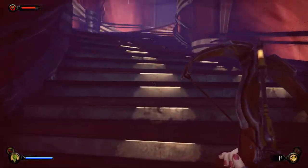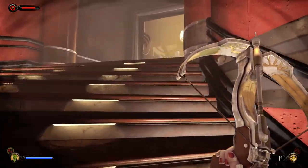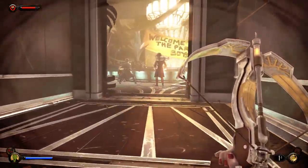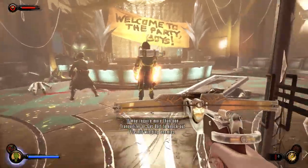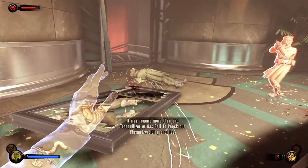Hello and welcome to my Bioshock Infinite Burial at Sea Part 2 Air Grabber Guide. The Air Grabber is the melee weapon you get in Bioshock Infinite Burial at Sea. It's quite insane, so I'll just kind of demo it really quick.